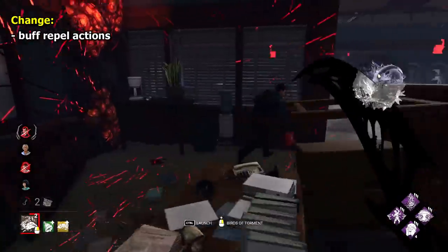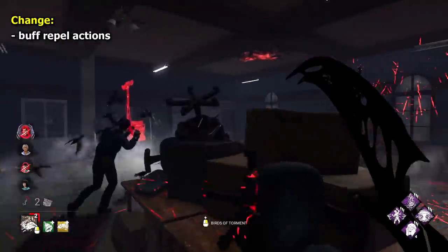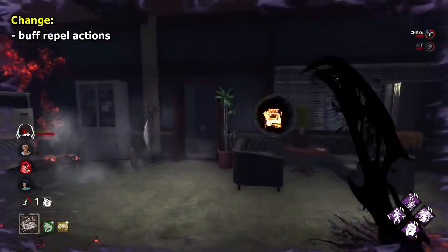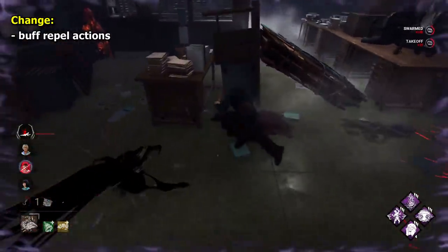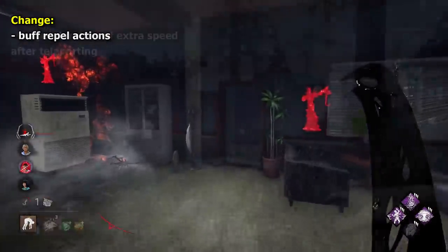The Artist I think is largely okay without providing a full rework or something. All I would change is the repel numbers on her swarms. The repel action I think should be 10 seconds instead of 8, and the aura duration should be 3 instead of 2.5. This would hopefully encourage more long-range hits instead of trapping loops.